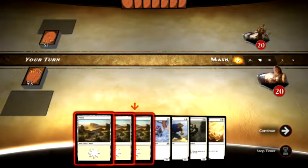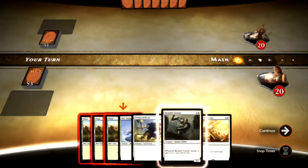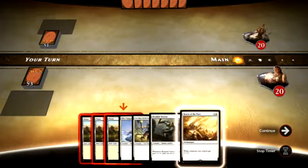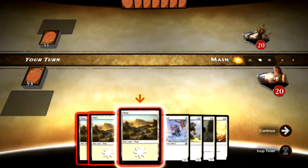Alright, we have drawn three lands, our Elite Vanguard, Mr. Kitty Cat, the Baelish Veteran, our Baroness Veteran — this is the one that gets plus one, plus one whenever it attacks, just like the bird. And we've also got Honor of the Pure. So we've got a decent starting hand here.